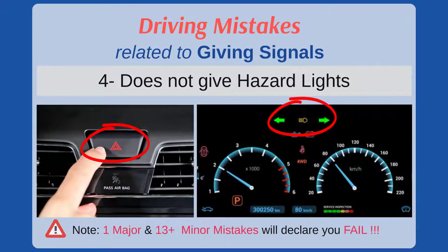The fourth mistake is not turning on hazard warning lights during hazardous conditions. For the safety of other road users, for example, if you see a pedestrian crossing the road, the first thing you should do is switch on your hazard lights and slow down. The hazard lights inform other drivers about the emergency situation ahead.